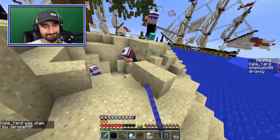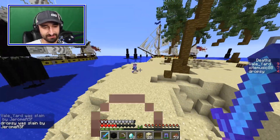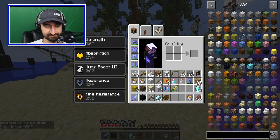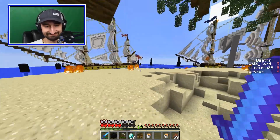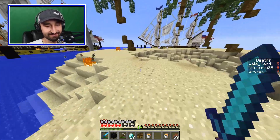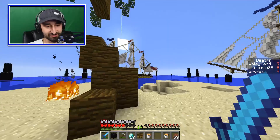Dale, why would you come after me and not the person who literally hasn't died a single time? Because you were both weak — I'm kill hungry. Jerome is weak. I need backup! There's no backup here for you. Leave your gold in the deposit chest at the resort entrance. Vale, where is the gold?